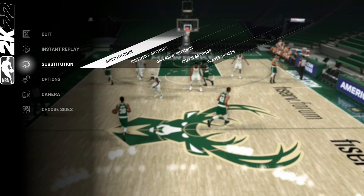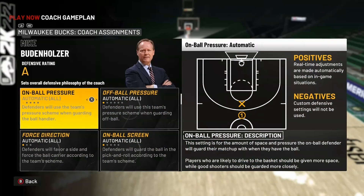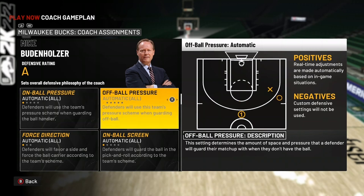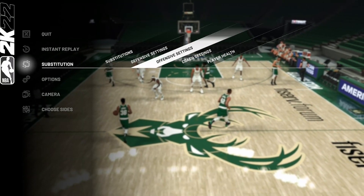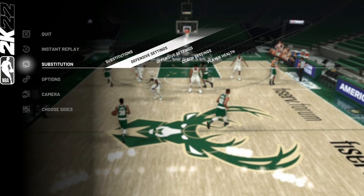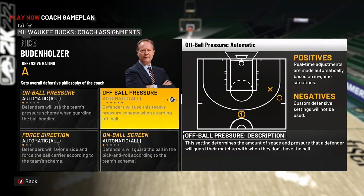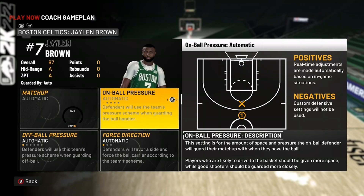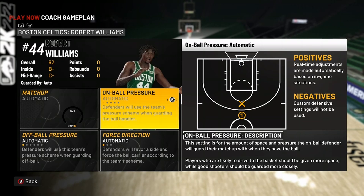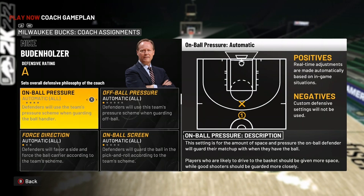The first thing you want to do is analyze what team you're playing against. I got the Bucks — probably the best defensive team in the league — with Giannis, Jrue Holiday, Middleton, Ibaka, and Brook Lopez. I'm playing against the Celtics, so I know the two major scorers are Jaylen Brown and Jayson Tatum. The rest of the guys are slashers, rebounders, or three-point shooters.